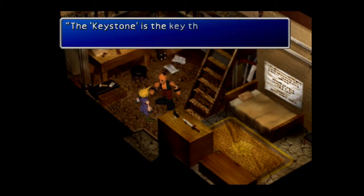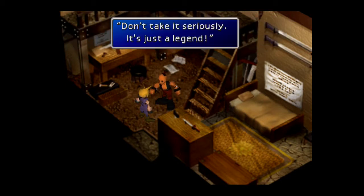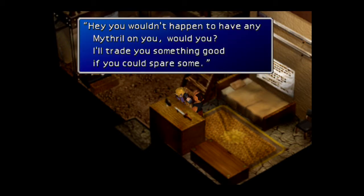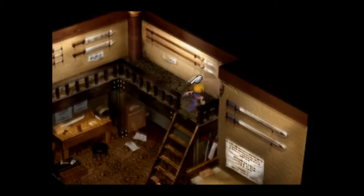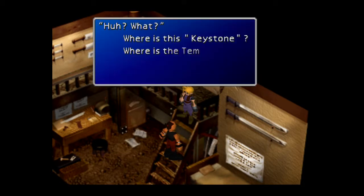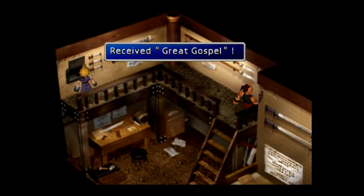Keystone — didn't come here for that. The Mithril I picked up — you give it to him. And there's a small box up here that we can now open. For some reason it took a moment to open, but there you go — the Great Gospel.